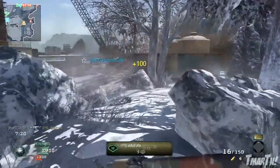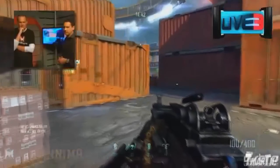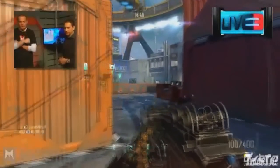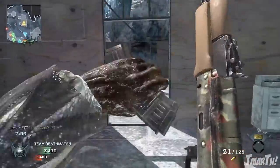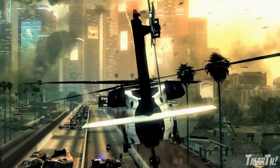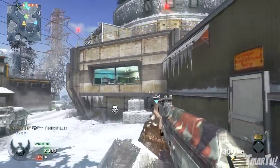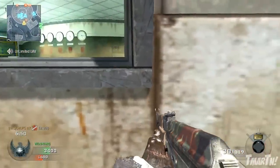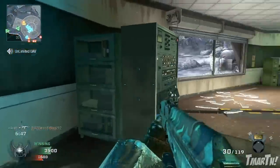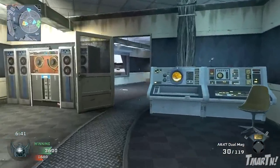Moving on to maps: there's one called Cargo or Dockside, a Singapore shipping yard which we've seen in the Strikeforce gameplay I uploaded on my channel. There's also Aftermath, which is the ruins of LA — we've seen that in trailers. Hijacked is a close-quarters combat map on a yacht. Slums is set in the slums of Panama, maybe something like Favela. And Drone is a complex with a bunch of docked aerial drones, fitting with the huge drone and robotics theme in Black Ops 2.